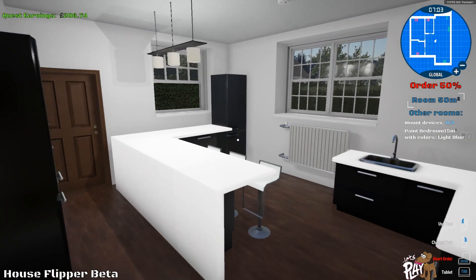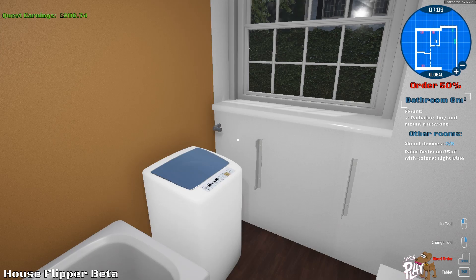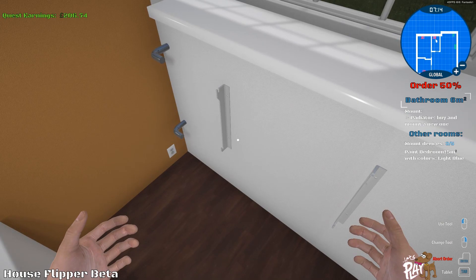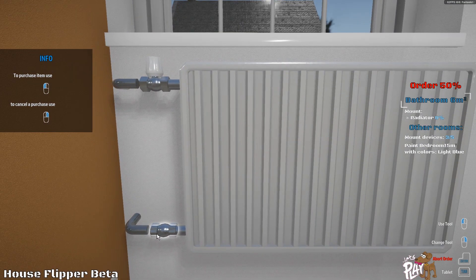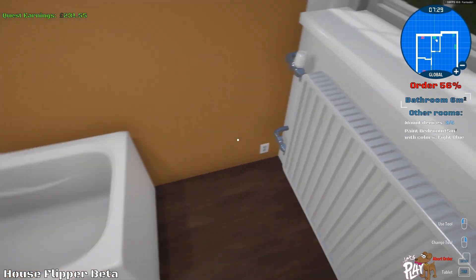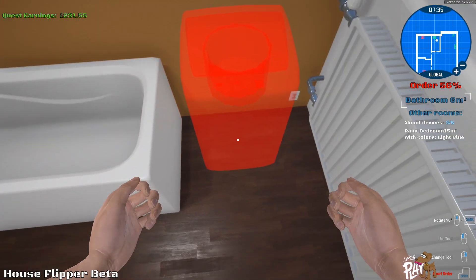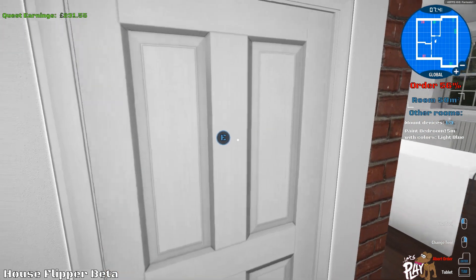It says mount devices — I think I've finished everything in there. Paint, radiator — buy and maintain a new one, okay, no problem. Let's move that out of the way and buy ourselves a nice radiator. Screw them on nice and tight so they don't leak, and open the valve. Brilliant. You can stick that there — I don't even know what that is. Some futuristic thing, probably one of those toilets that talks to you.